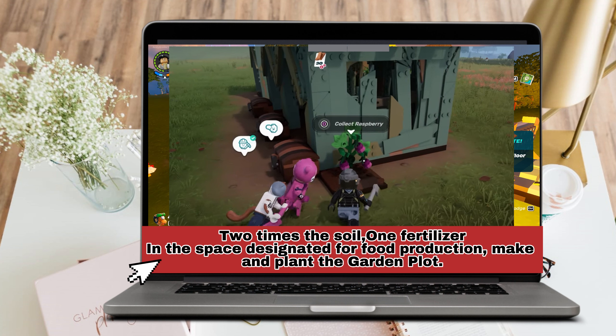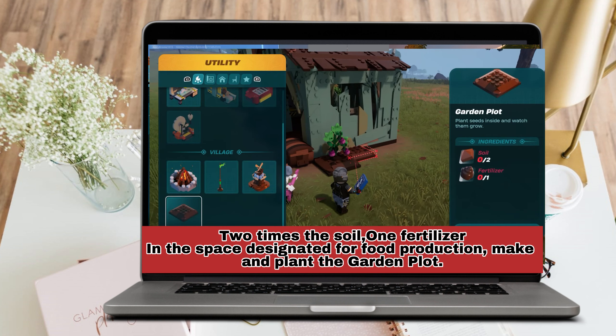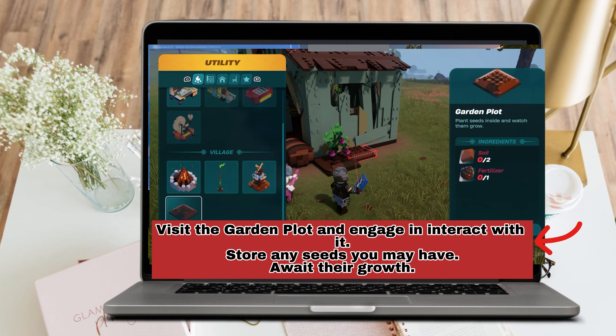Make and plant the garden plot to grow seeds, and then farming can begin once the necessary materials have been gathered. Number two, visit the garden plot, interact with it, store any seeds you may have, and await their growth. Thank you for watching, and see you again in our next tutorials.